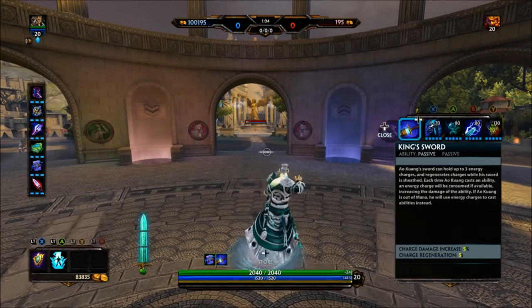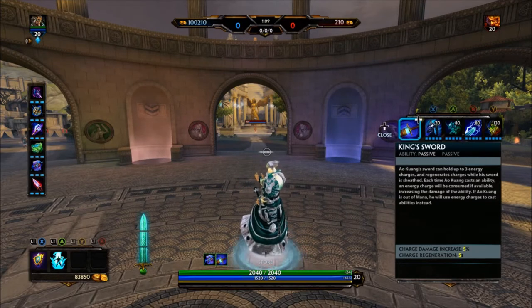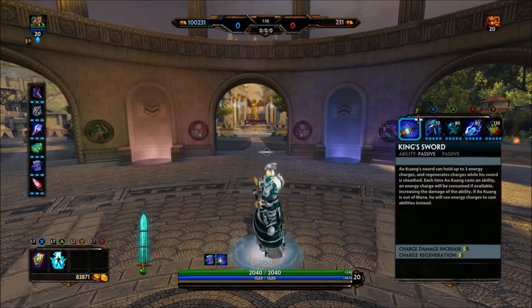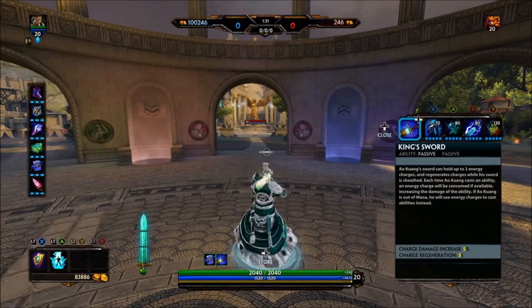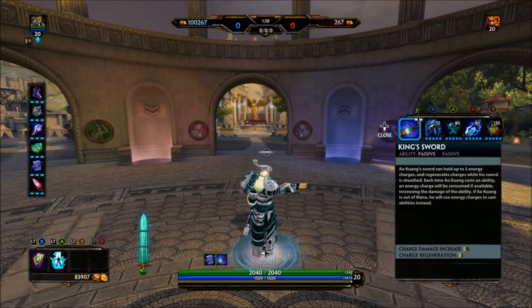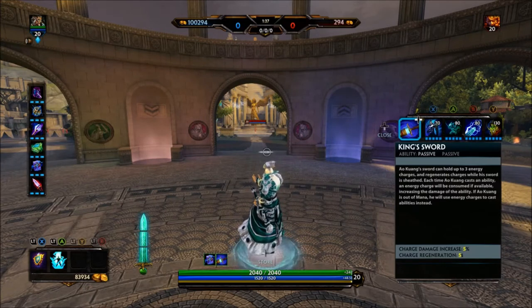Al Kuang's passive ability is called King's Sword. A passive ability is on every single character in the game — they're all different and it's not an ability you actually get to use, it's just an ability the character has that benefits them in some way. King's Sword means Al Kuang's sword can hold up to three energy charges and regenerates charges while the sword is sheathed. Each time Al Kuang casts an ability, an energy charge will be consumed if available, increasing the damage of the ability. If Al Kuang is out of mana, he will use energy charges to cast abilities instead.